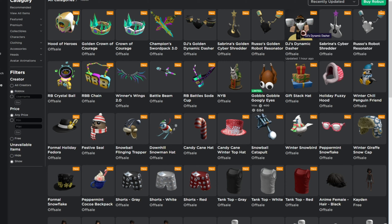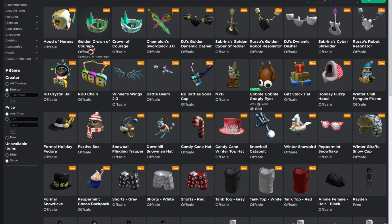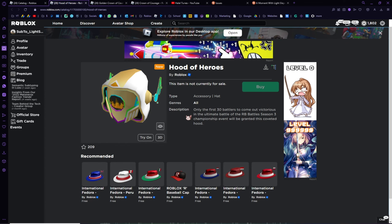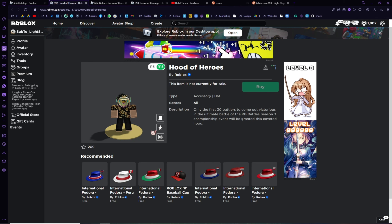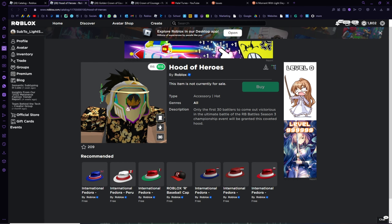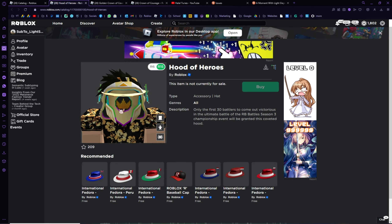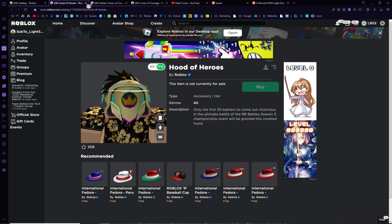However, some items will be quite difficult — for example, the Hood of Heroes, and I think the Crown of Courage as well. Similarly to last year, to receive the Hood of Heroes you'll need to be the first 30 battlers to come out victorious in the ultimate battle of RB Battles Season 3. This is how it would look on your avatar. Personally, I don't think it's as good as last year's — I preferred the previous one, it looked very cool and simple.